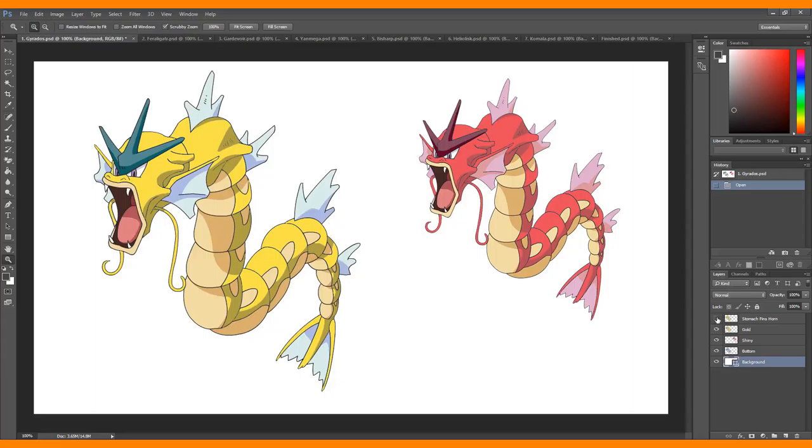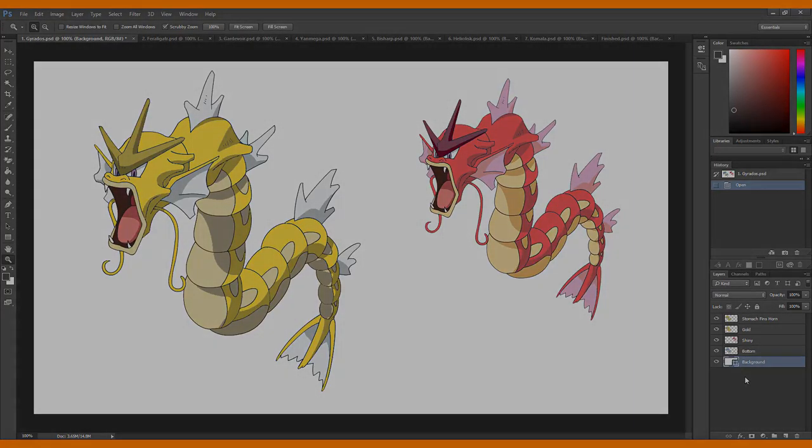For its stomach I dropped the color just a little bit and made it a little darker. The fins I changed from that same tan color to white instead, and then the horn I made more of a gold color instead of blue. So that's what I did with Gyarados.